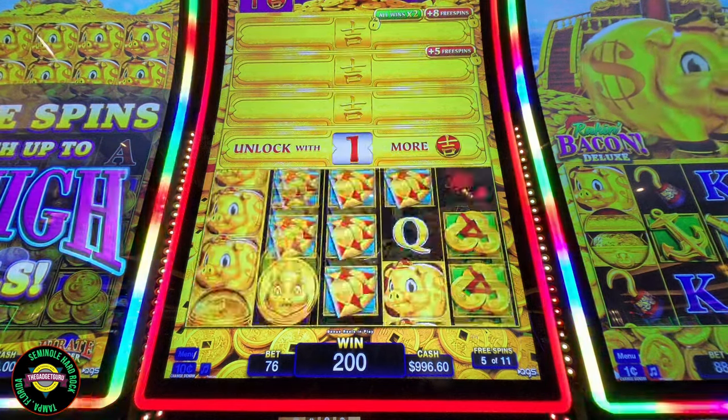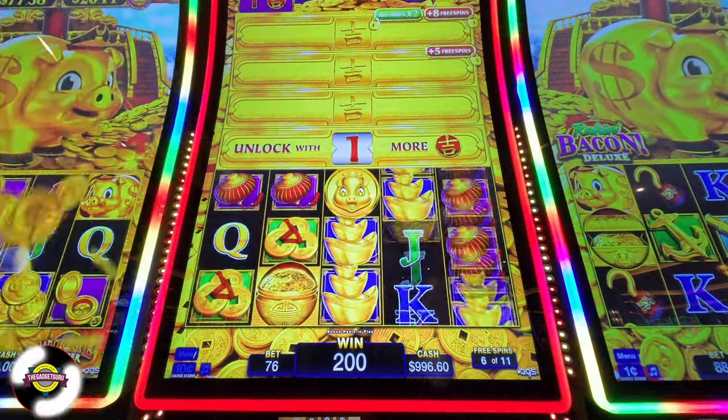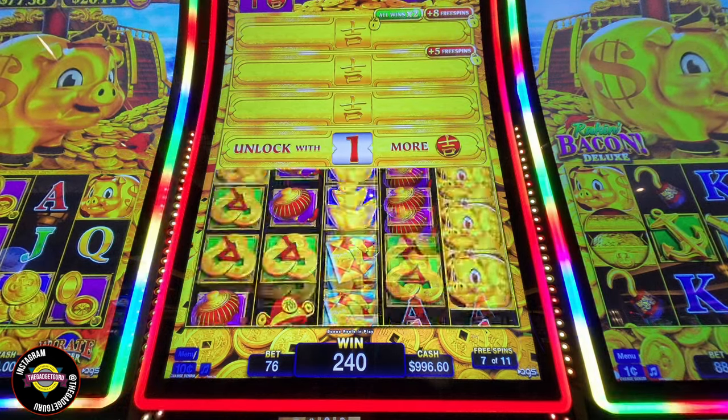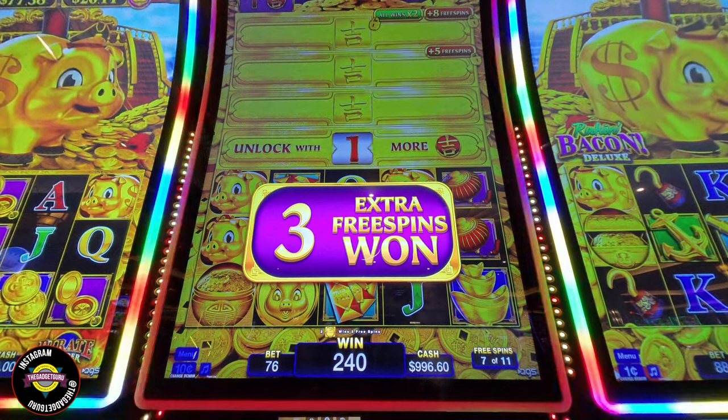That's the symbol we need. Let's get more of those. We're going to spend six of 11. Come on, let's unlock. Good — we unlocked one more. And three more spins.